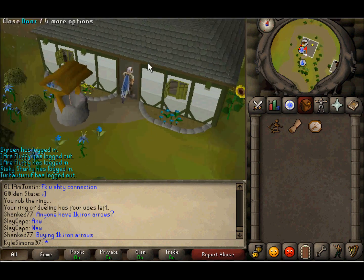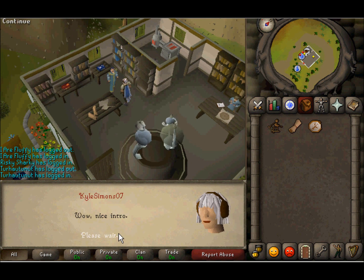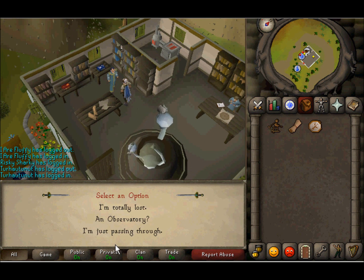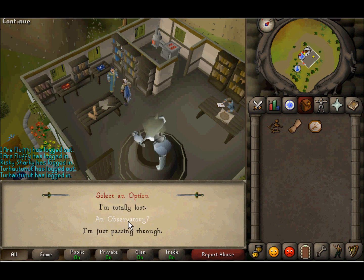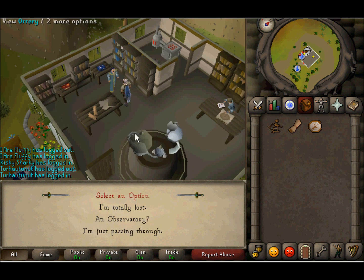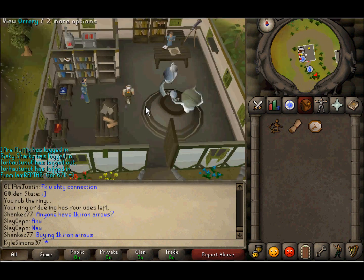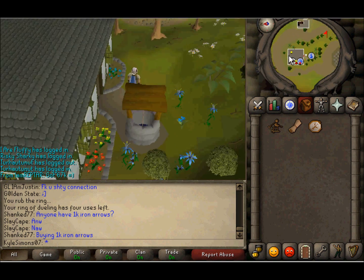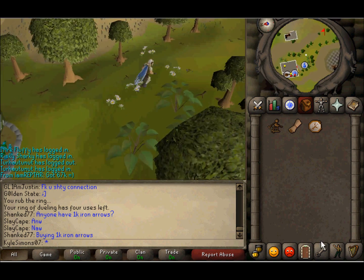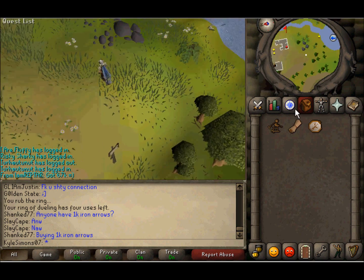You want to come up here and talk to the Professor, and there would be two options — about the observatory and about the treasure clues. He'll tell you to run to Port Khazard. You don't need any combat; this is all talking to people.